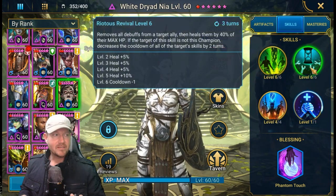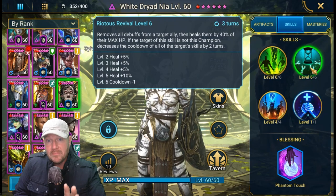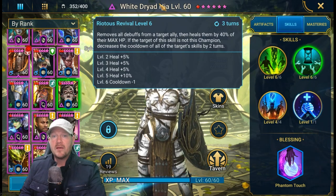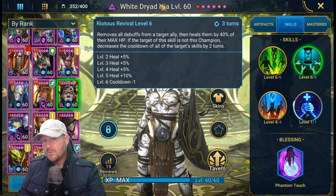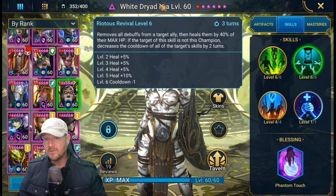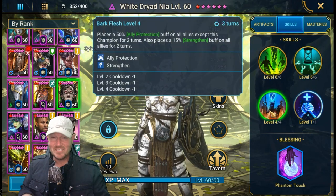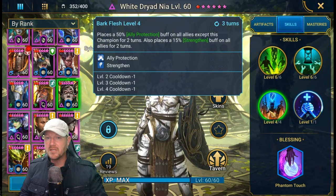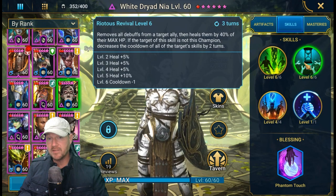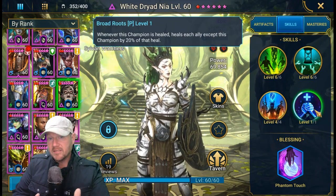This interesting ability — the AI will drive you crazy with it, but if you do it right it's amazing. It removes all debuffs from any one target and heals them for 40% of their HP — that's a really good heal. Then it resets their abilities by two cooldowns, just the same way Renegade does. It's single target. The issue is controlling it. On manual, no problem — you can reset abilities, heal, cleanse anyone you want. It's on a three-turn cooldown, so she can protect your team on clan boss and cleanse the stun.